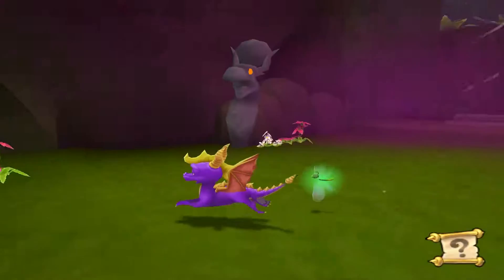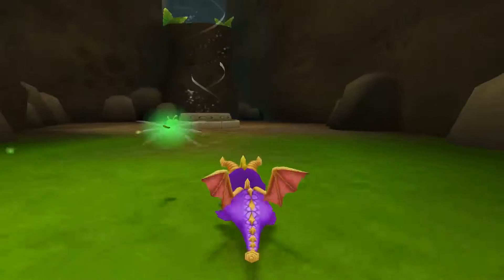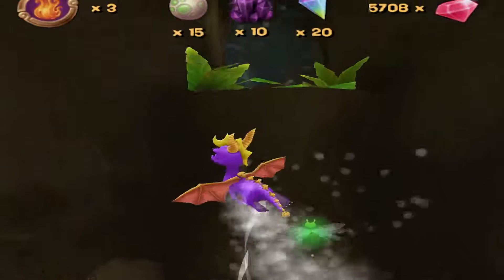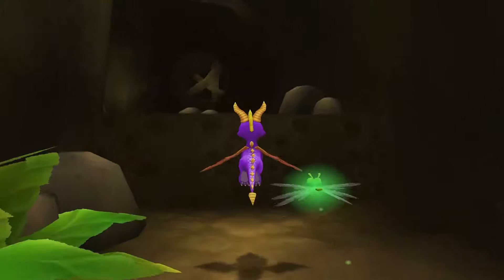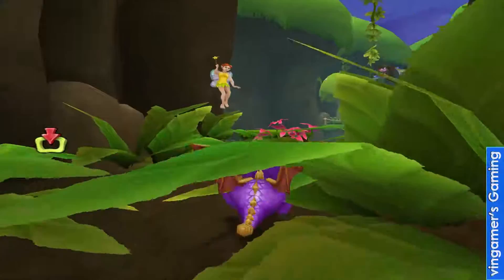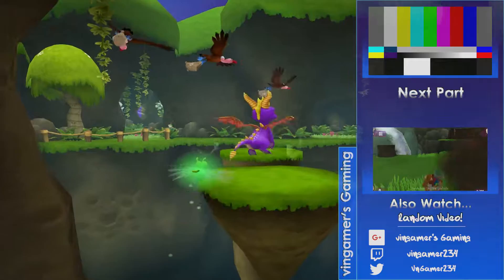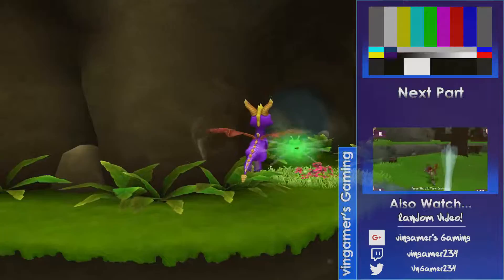That was pretty anticlimactic, actually. We finished the level with all the dark gems. I believe we have a few secret areas — we have to come back here. There's quite a bit of stuff we haven't got yet, but I'll see you next time with the minigames with Sparks. Don't look too green, buddy — I'm sure it's not too bad in that cave. You can get him. Thank you for watching, I'll see you next time.